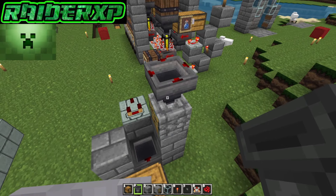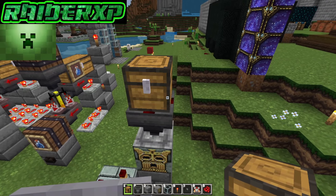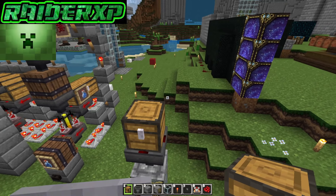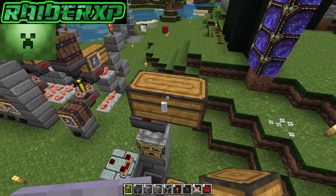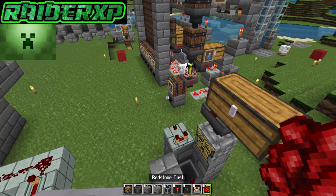What you're gonna do next is crouch down and place a hopper right on top of that dispenser. Then grab your chest, crouch down, and place a double chest right on top of that hopper, just like so.